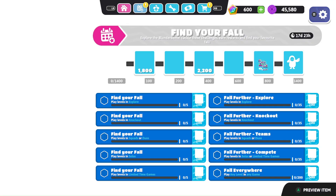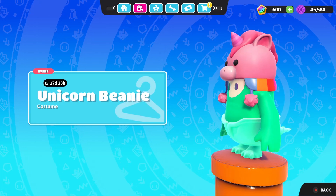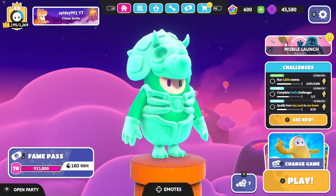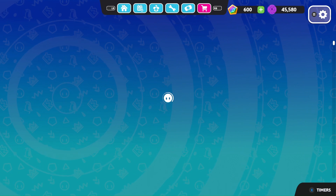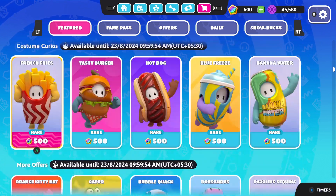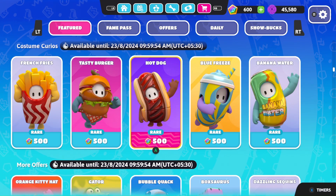So this is basically all the rewards you get. To be honest, they could have made the costume better because it's just a redesign of one skin in the Fame Pass. But I guess an event is an event. Also, I think the kudos skins are in the shop now.